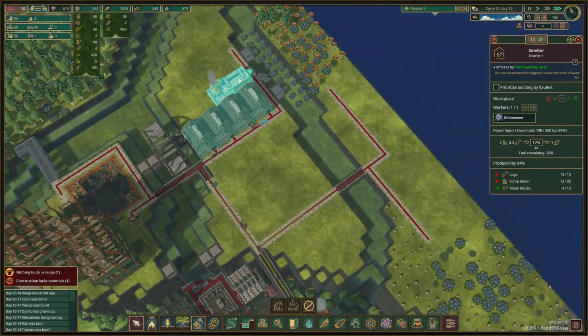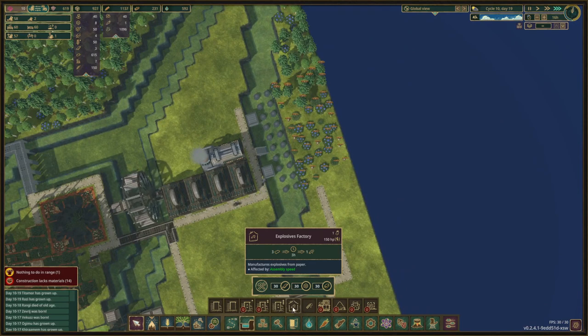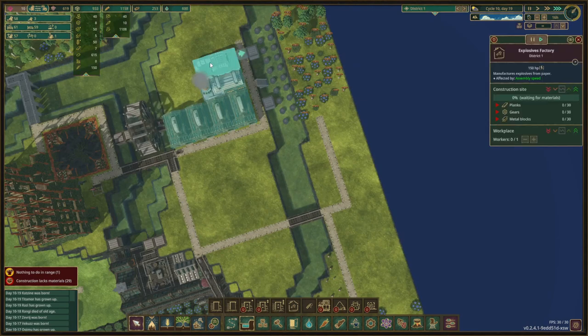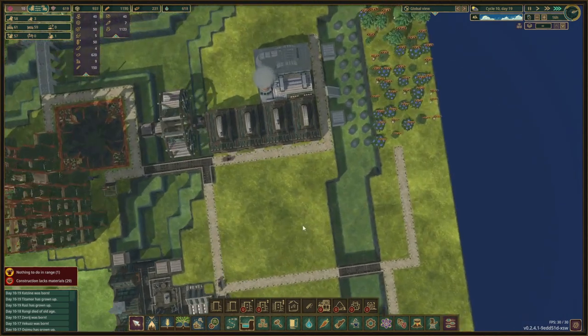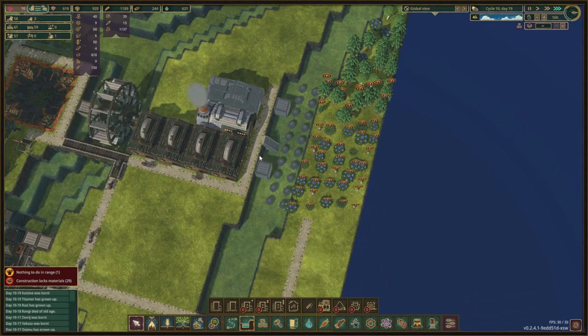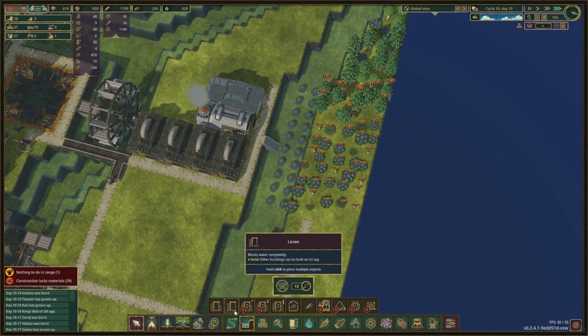Look at this — we have a metal block production and for that we need 30 metal blocks, so let's place this one down as well. That will be our first explosive factory. Of course we need paper as well, so let's start by doing some of that work — I'm going to remove that one and that one and make levees instead.